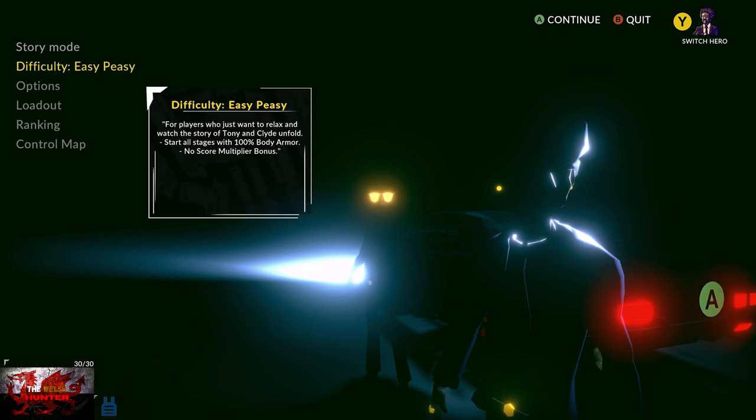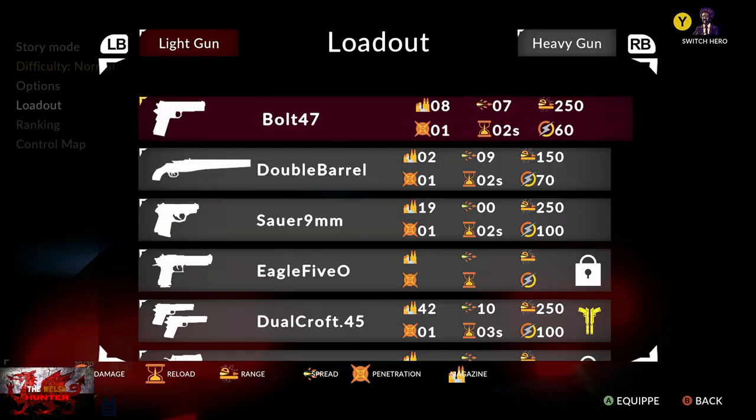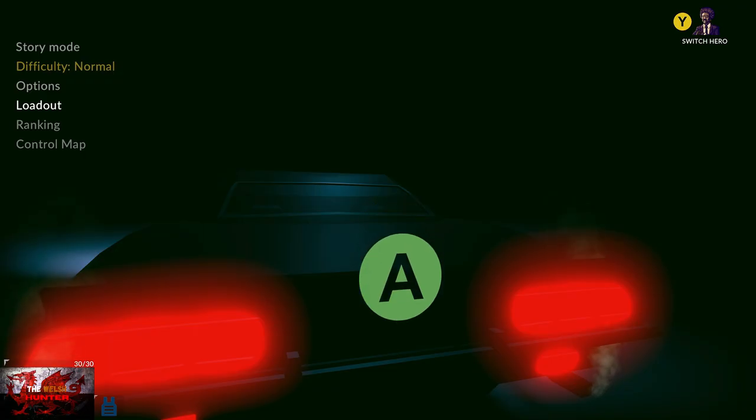What we've got left now is killing Bradley again on normal difficulty and clearing a stage with the dual croft in our loadout. Of course, depending on your bullet dodges, you may also still need the Matrix achievement for dodging 50 bullets by rolling towards them.